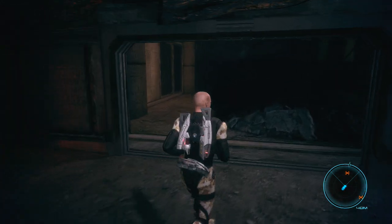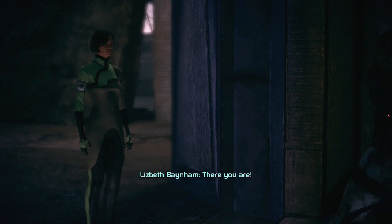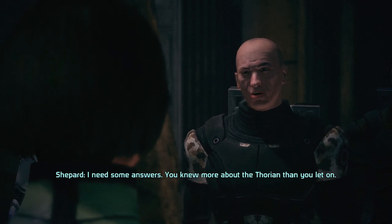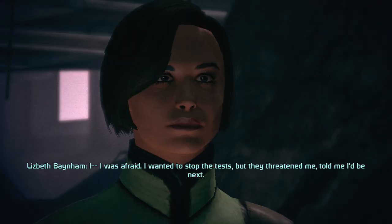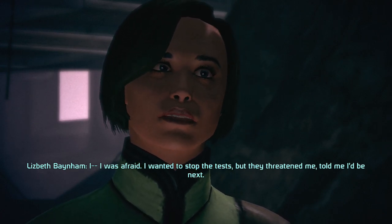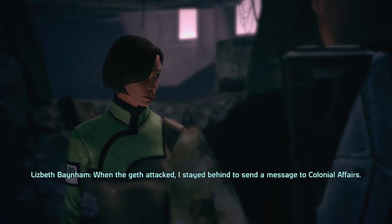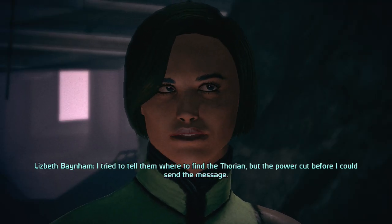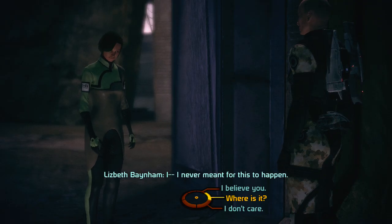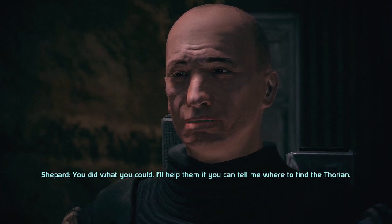There you are, Elizabeth. We should get out of here — I don't think this place is safe. I need some answers. You knew more about the Thorian than you let on. I was afraid. I wanted to stop the tests, but they threatened me — told me I'd be next. When the Geth attacked, I stayed behind to send a message to Colonial Affairs. I tried to tell them where to find the Thorian, but the power cut before I could send the message. You did what you could. I'll help them, if you can tell me where to find the Thorian.